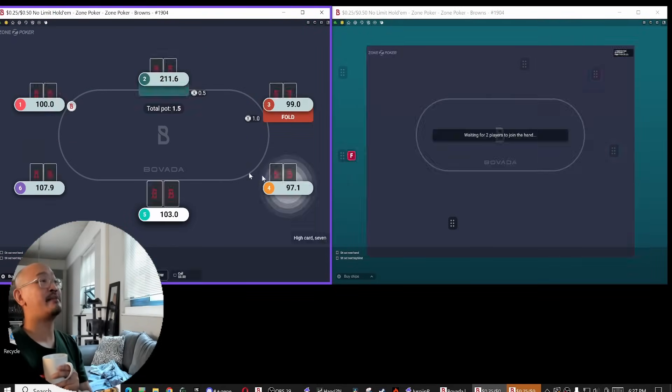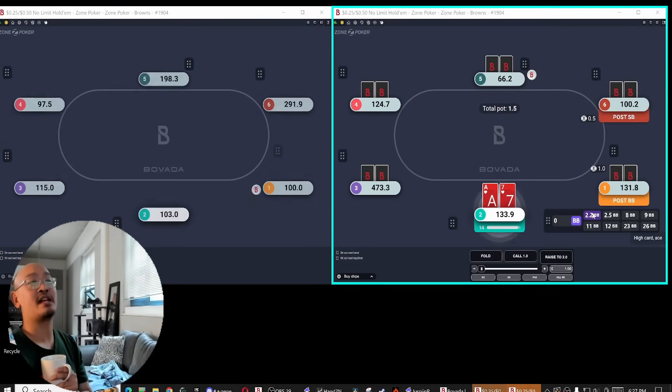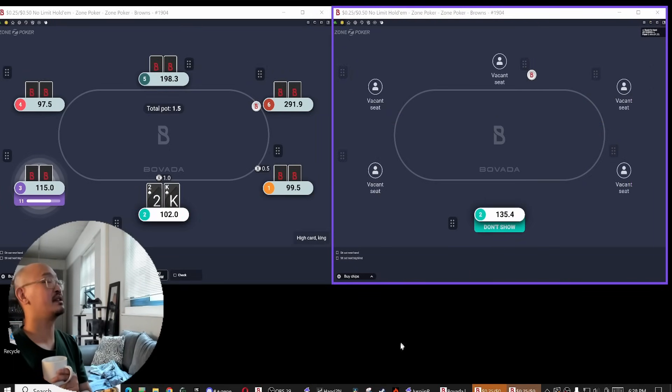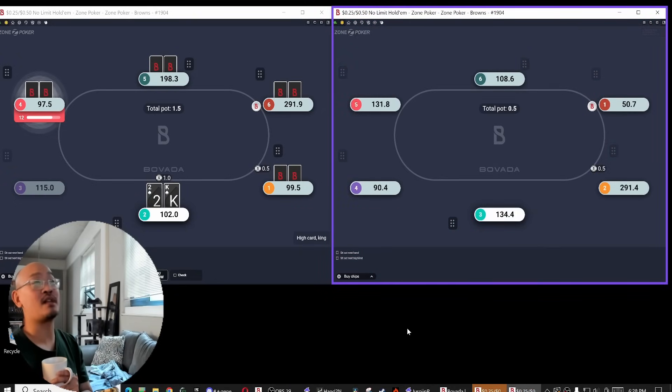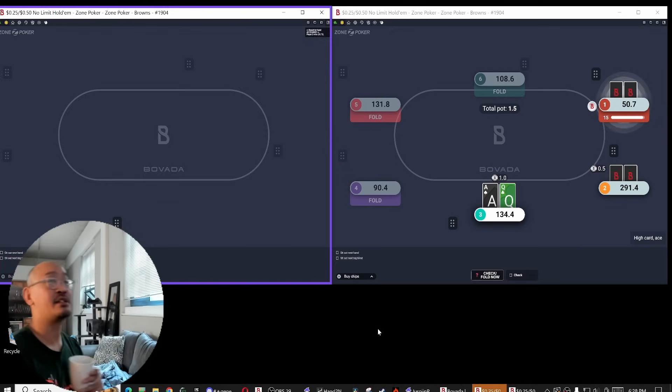When I'm not paying attention to small details because my mental energy is expended across a lot of different hands, I don't get to do things like 3-bet king-jack offsuit in position. Because I don't get to express my post-flop edge nearly as much. But here, when I'm playing two tables, I get to just really zone in.